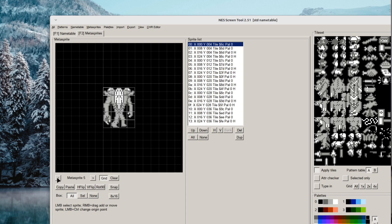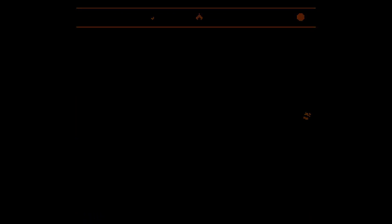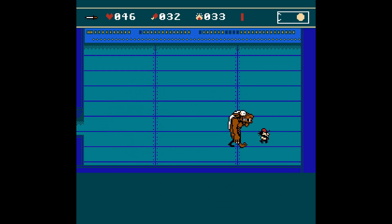I finally managed to make new frames where the boss raises its arm. I only had to draw two new tiles — everything else is done by changing the horizontal and vertical mirroring and moving sprites around. After writing some code, the new frames appeared in the game and the way the boss moved and attacked looked much cooler than before. When it raises its hand, you know to watch out.